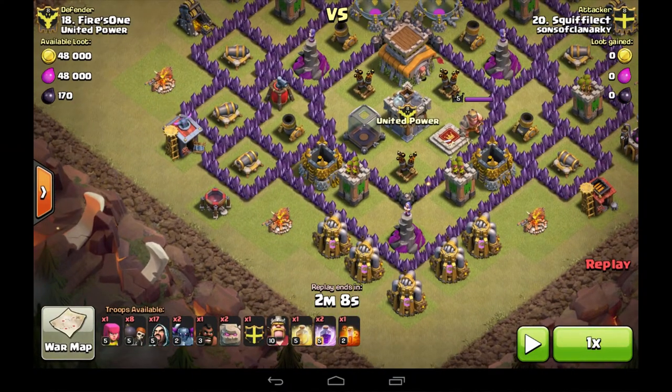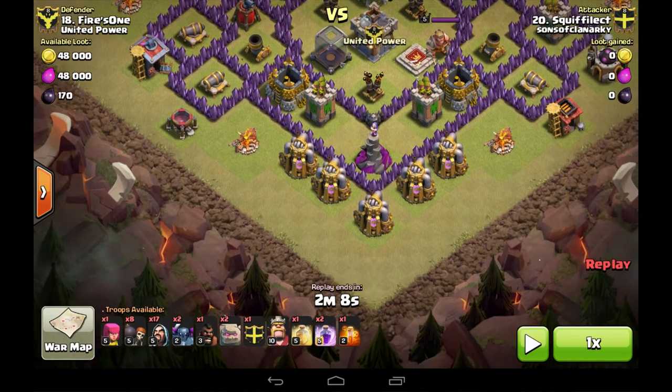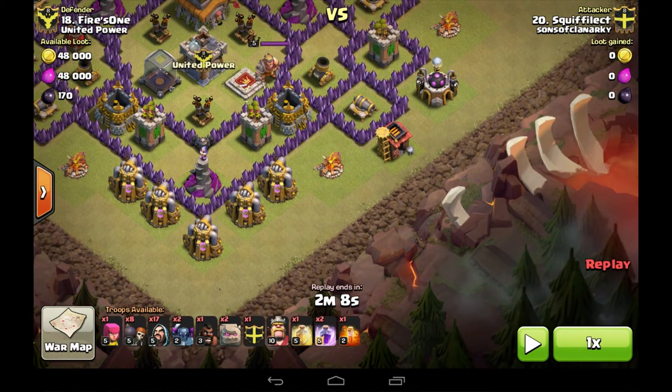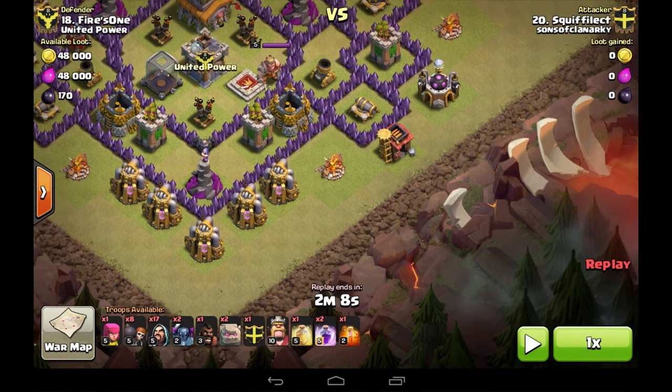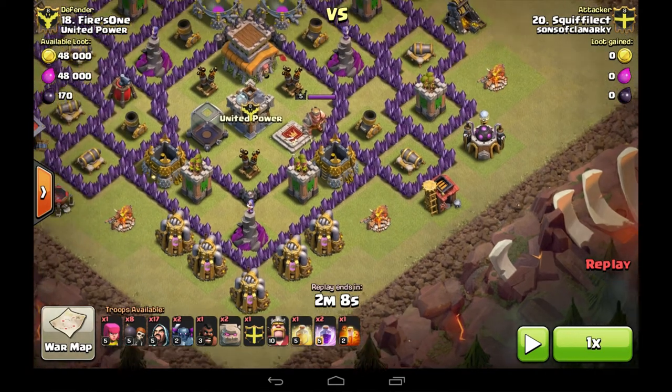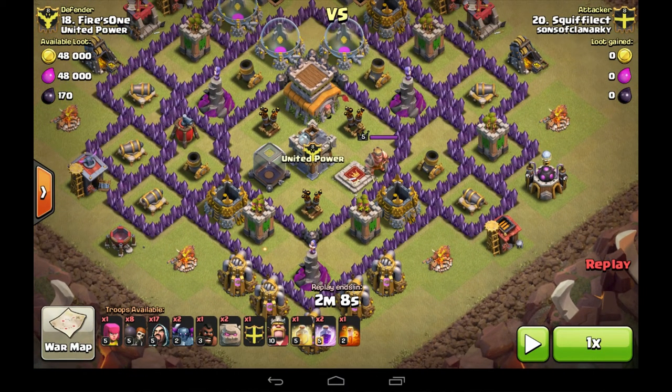This is my attack. I'm going to pull the CC out to the bottom corner, then go in with the Golems, get the Rage Spell in, get the Wizards in to take out the Dragon, then get the Wall Breakers through to the core. Then Barbarian King, one P.E.K.K.A. in the middle, two P.E.K.K.A.s around the outside with some Wizards, then Rage and Heal as required. Let's see how it goes.